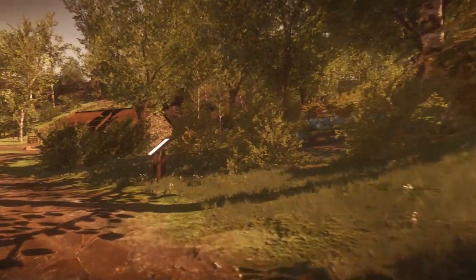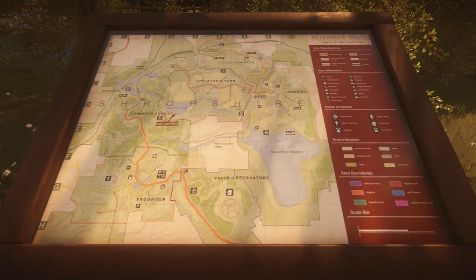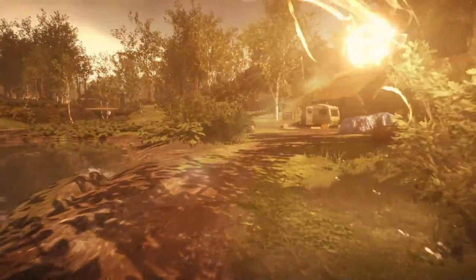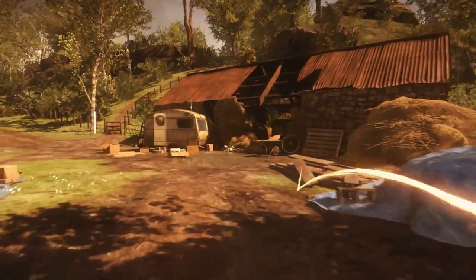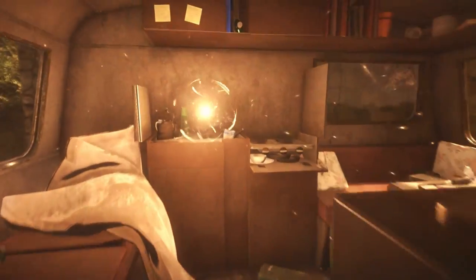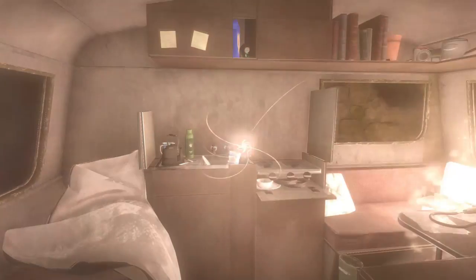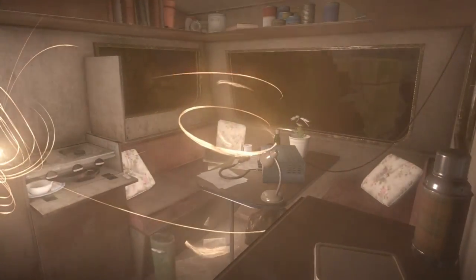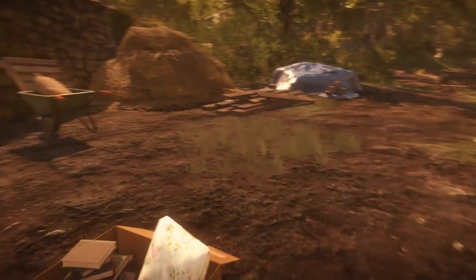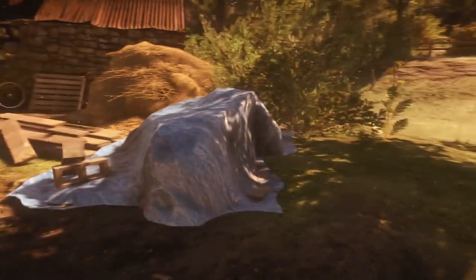On the right-hand side there's another map to take a look at. Then there'll be a caravan just outside a big derelict barn. Head inside the caravan — this is a motion event, so make sure to tilt your controller and trigger it.